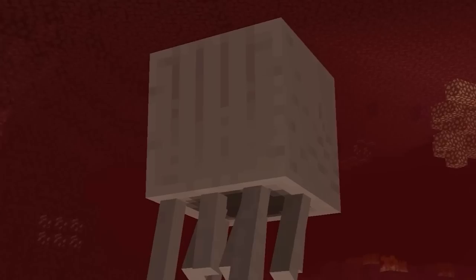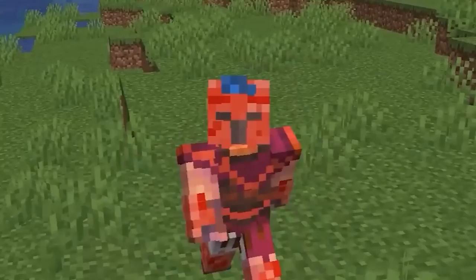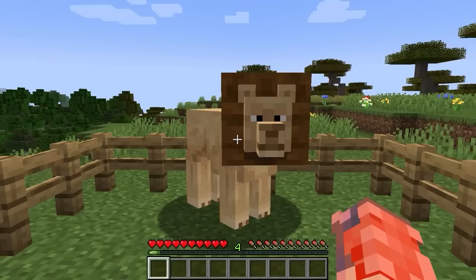Those pesky ghasts in the nether can be extremely annoying, but a baby ghast being added would give you a lovable pet that makes the normal ghast pale in comparison. You could even name it — though watch out, because these little guys can shoot smaller fireballs. It would be equivalent to owning a pet tiger: cute as a baby, but dangerous as a ghost.